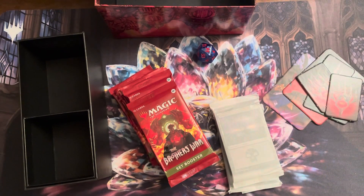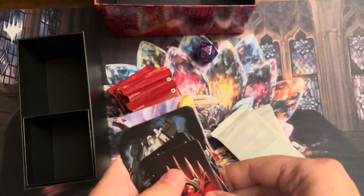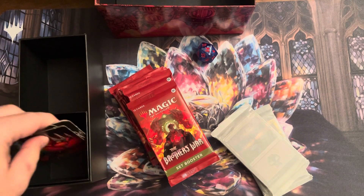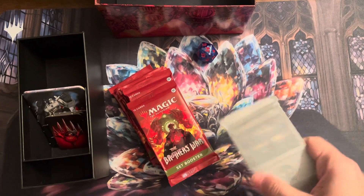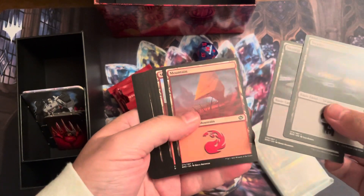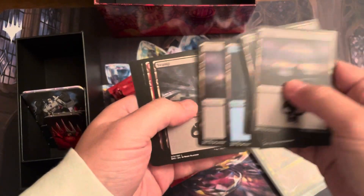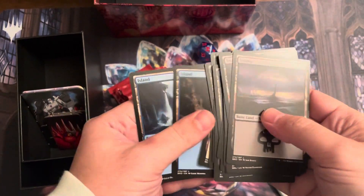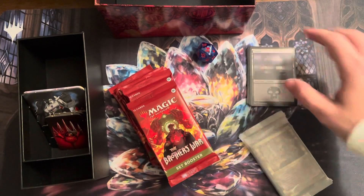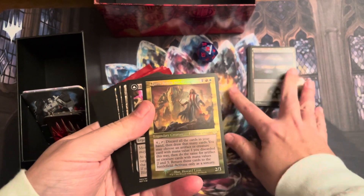Nice box there. If you watch my other video, I'll tell you how to store your cards in these. Right now we're just going to store this stuff in here. This basically has a lounge in it. We've got two swamps, two mountains, two forests, two plains, two islands — basically four of each basic land.